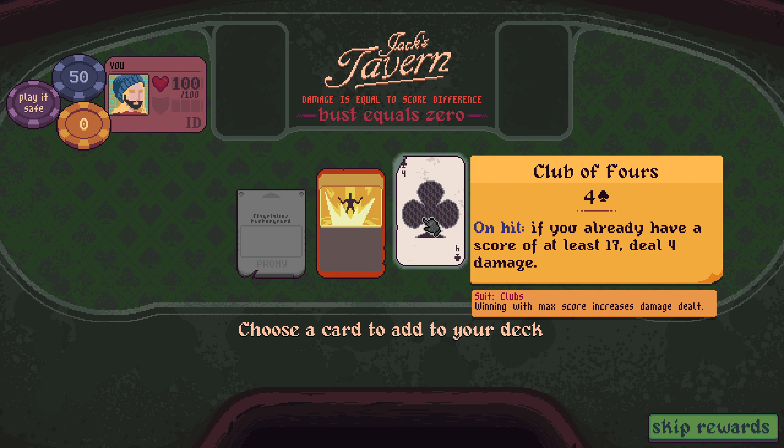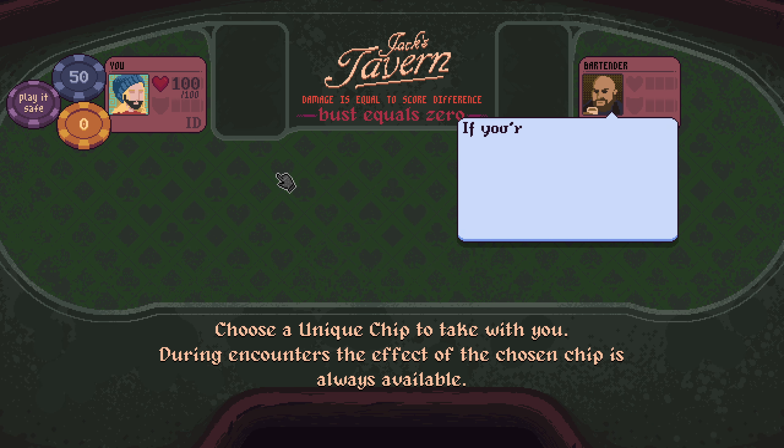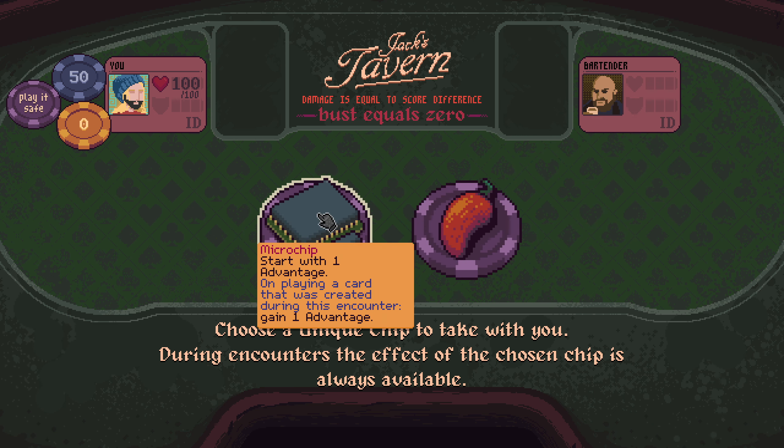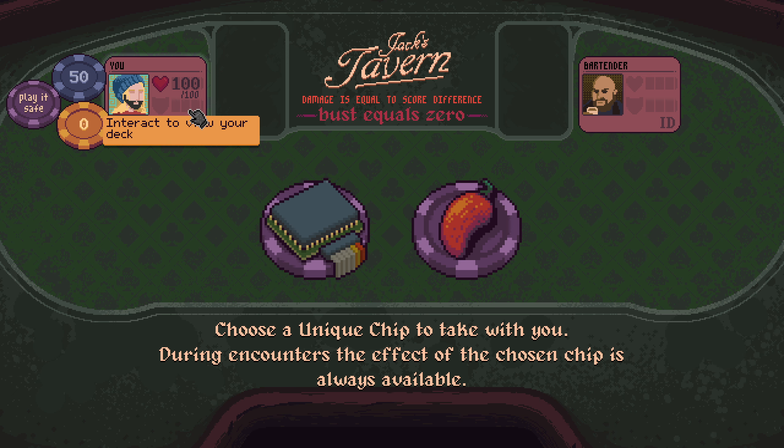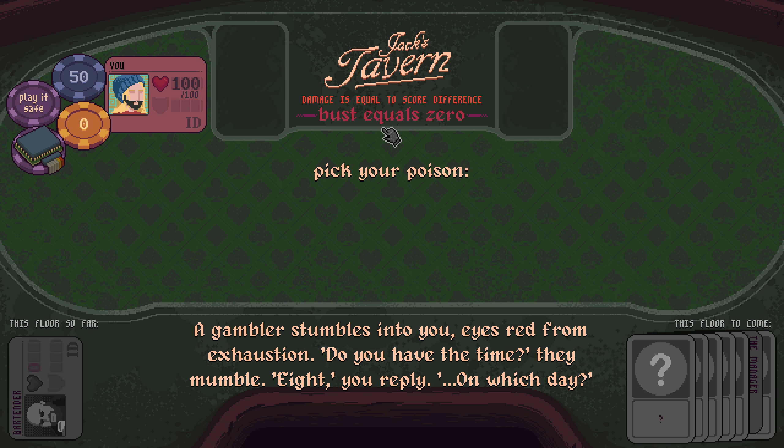If you have 17, deal 4 damage. Memory card - on first play, choose a card you currently have on stand and add a fresh copy of that card to your draw pile. I think that does more interesting things for us. Start with 1 advantage; on playing a card that was created during this encounter, gain 1 advantage. The memory card will keep making stuff, so that might be able to work out for us.